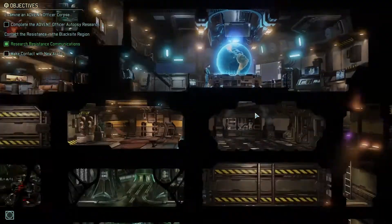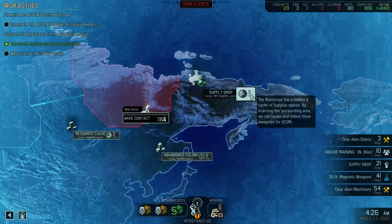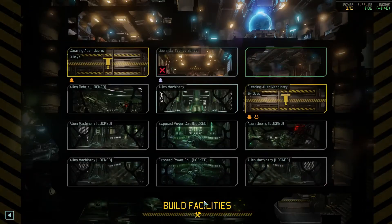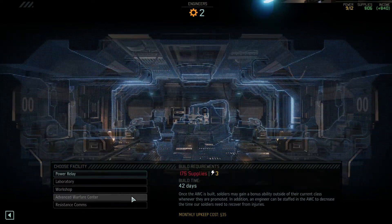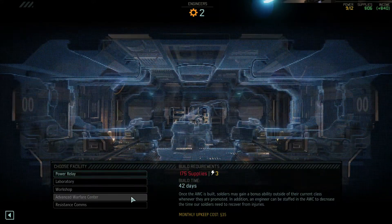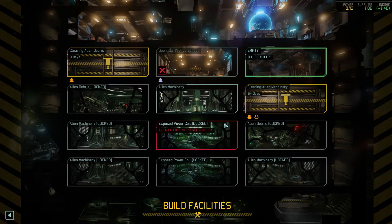Now we can train guys. Let's train Black Scout as a Ranger because we need a Ranger right now. We need some money. Let's check if engineering needs more work — we still have two engineers working on clearing stuff, so we're good. We can build another facility when we have a bit more money.